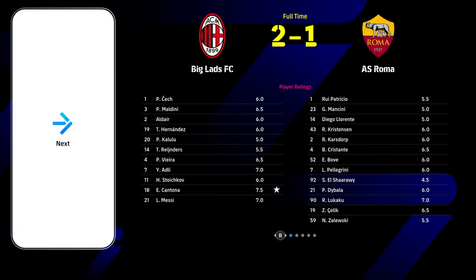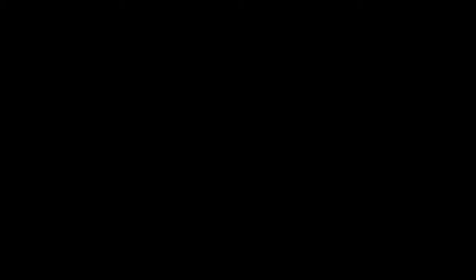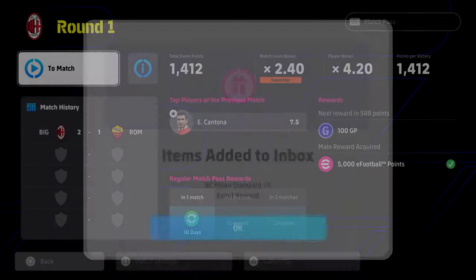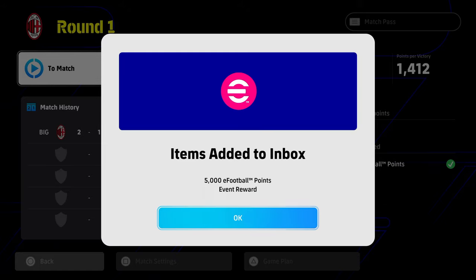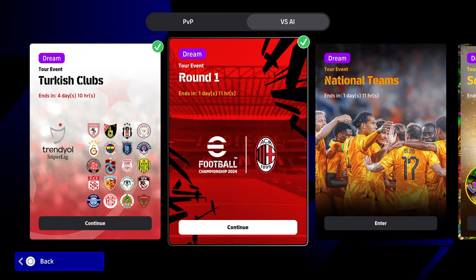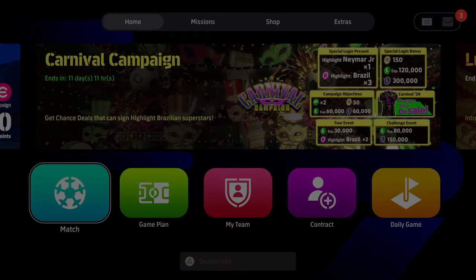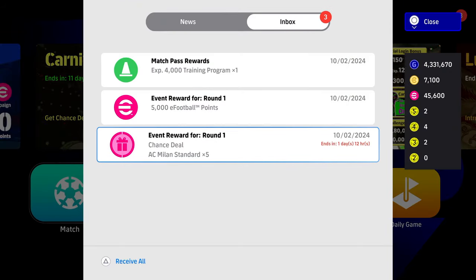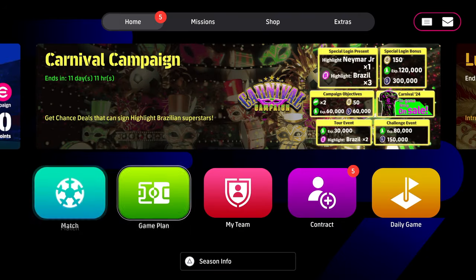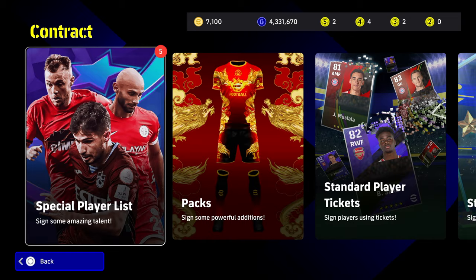We're going to show you in real time. We've got the result here, we're going to go back out to the main menu, skip through all of this, and go back out to the main menu to show you the inbox. We get the event points acquired, we get the five standard AC Milan players and the five thousand eFootball points. When we go back out to the inbox, we'll click the start button, claim all of these — we get our five Milan players and our five thousand eFootball points.